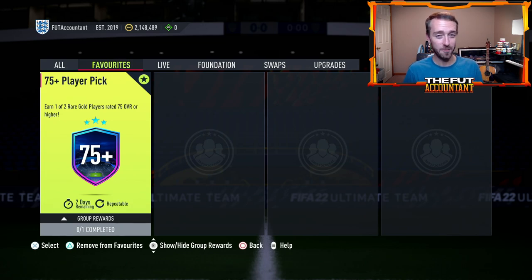It looks like they're back again this year in FIFA 22. This player pick SBC at face value does not look that good — 75 plus, one of two rare gold players. But most times you're opening these, you're getting at least a player that is 80, 81, 82, a lot of 83s, a lot of 84s.